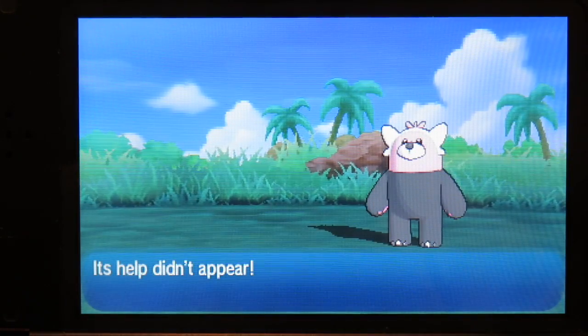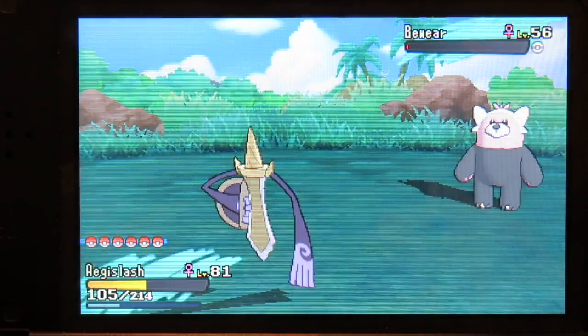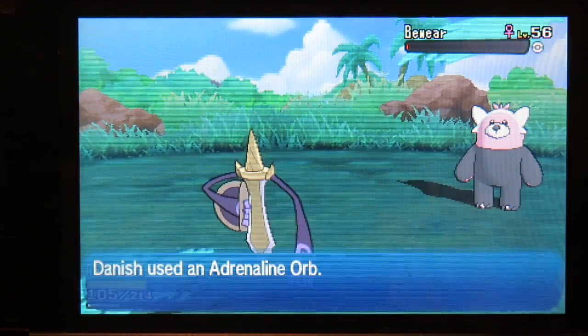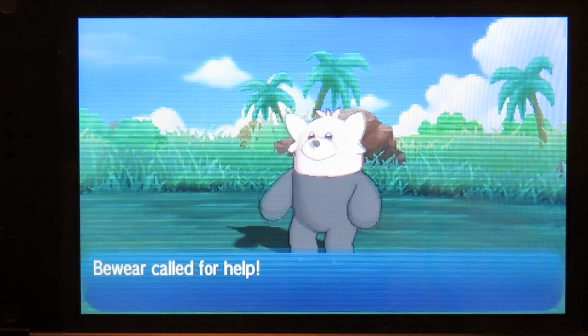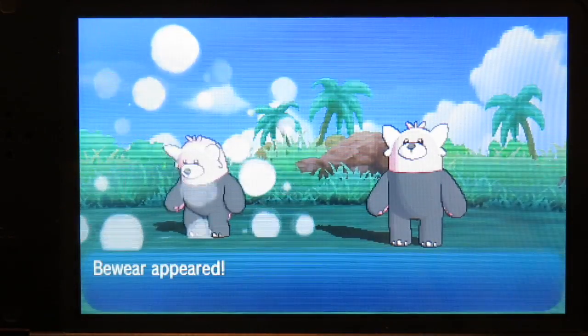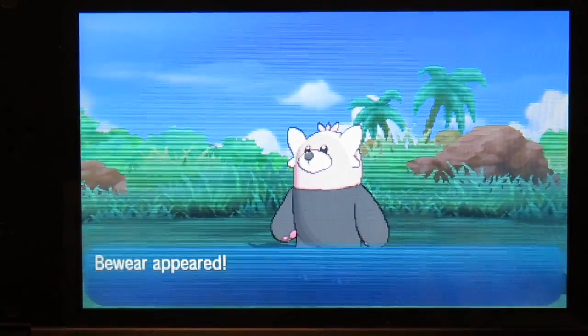Use an Adrenaline Orb to keep Bewear calling for help and keep whittling it down with False Swipe. The only thing it can do is use Pain Split on you, which isn't really that bad. Keep using the Adrenaline Orb and fighting Bewears. Every five Bewears or so, just switch out so it won't struggle itself to death. And that's the video!